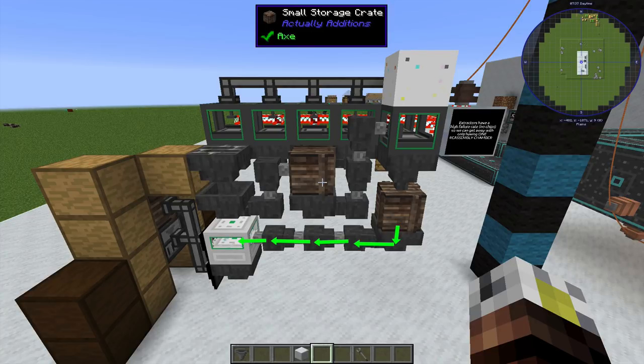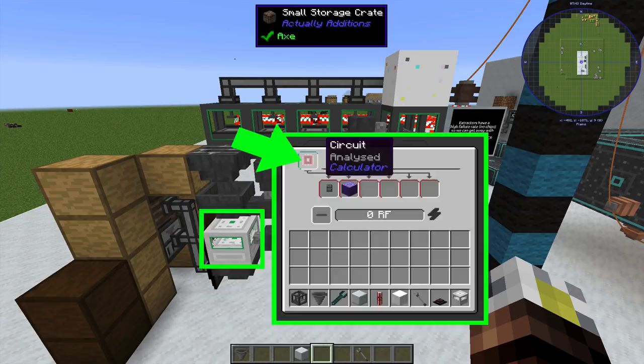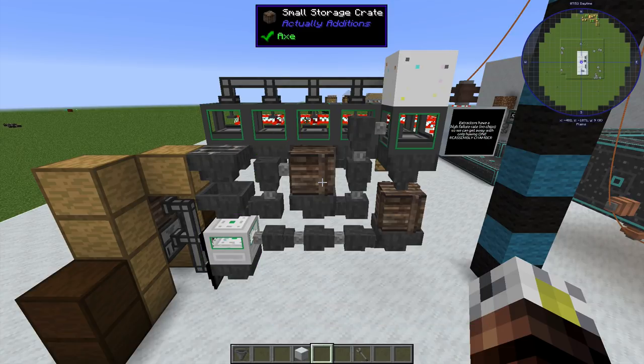There's another hopper underneath that pumping directly into the analyzing machine. The analyzing machine is awesome because it doesn't actually need power. When you put a circuit in the analyzing machine, it analyzes the type of circuit so you can use it in all of your recipes. And somehow stuff is hidden in a circuit — I don't know how you hide like an ender pickaxe in a circuit — but whenever you analyze these circuits, stuff will come out of it. That's how you get all of the free stuff.